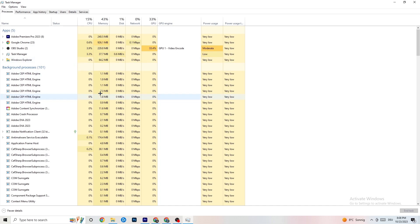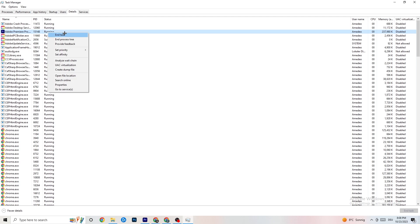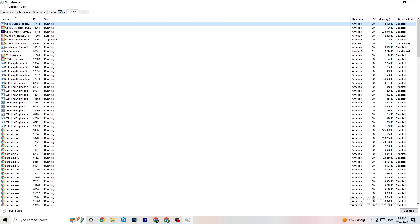Next, click on 'Details' in the top left corner of Task Manager. Search for your game — I haven't started it currently, but do the same thing I'm doing with Adobe Premiere Pro. Right-click your game, hit 'Set Priority,' and change it from Normal to High or Real-time. Check which works better, hit 'Apply,' and exit.